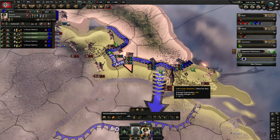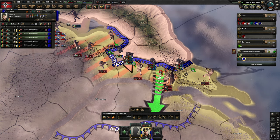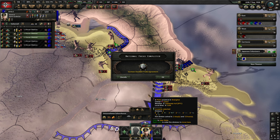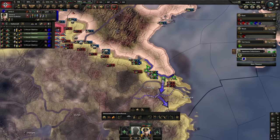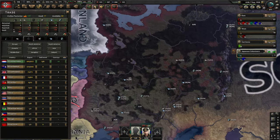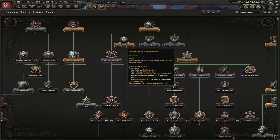We are getting to this tile very slowly because there is no supply over here. And there we go — we have the German-Swedish trade agreement. We are going to get tons of extra resources with this.